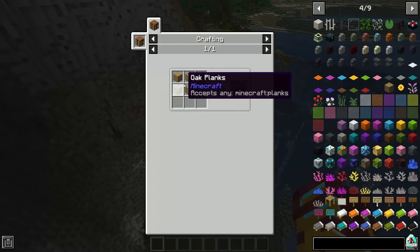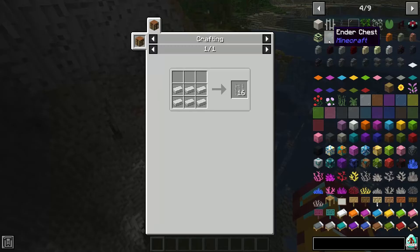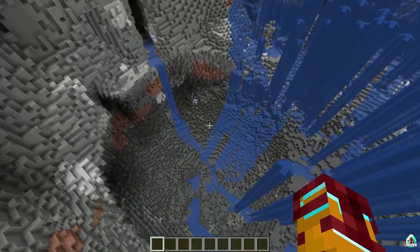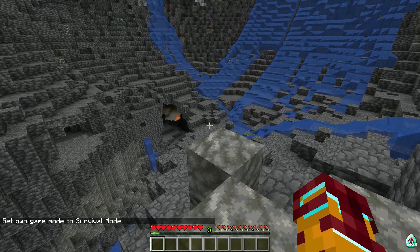If you press the left mouse button on the crafting table, you'll see how to craft the workbench itself. Technically the same story for items in the right menu — press the R button and you see how to craft that item. Note that for proper testing you should activate survival game mode.